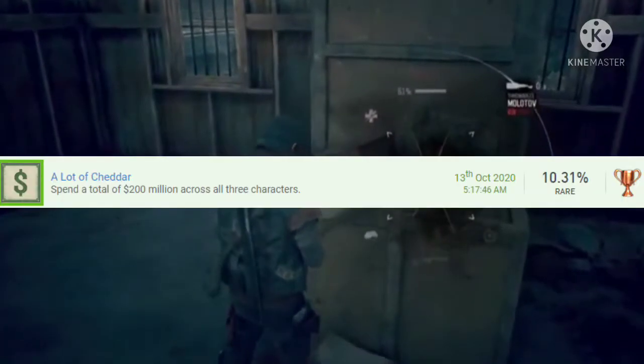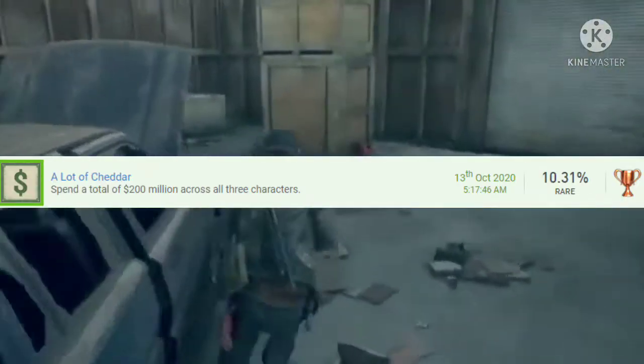Number 35 is A Lot of Cheddar. You should beat the game first because you'll have around $40 million in your bank account. Go to one of the stock websites, purchase every stock you can, then sell them. Do that about five times until you reach $200 million.